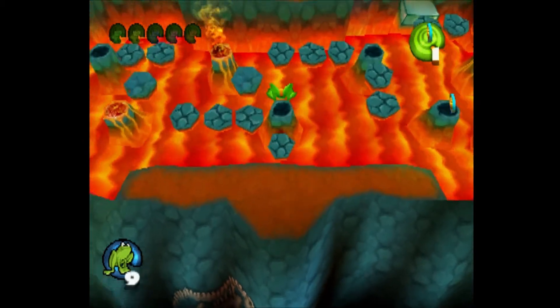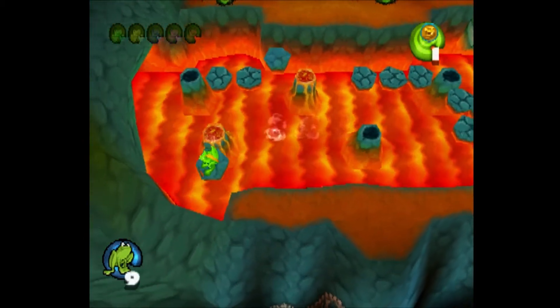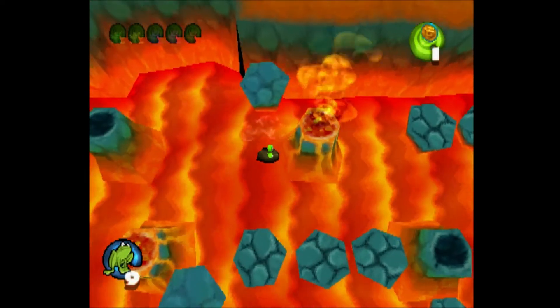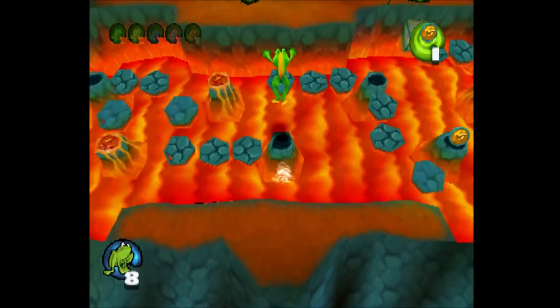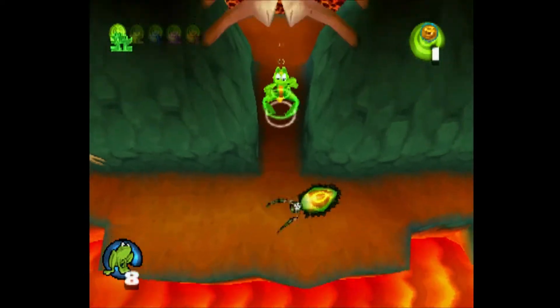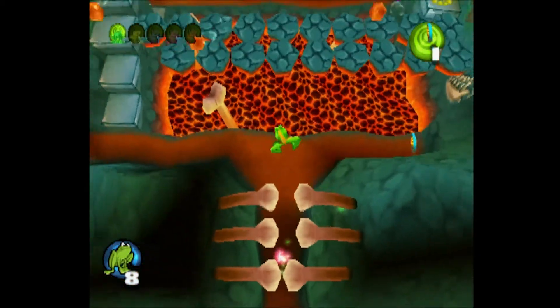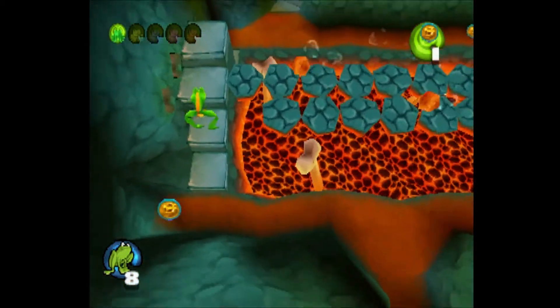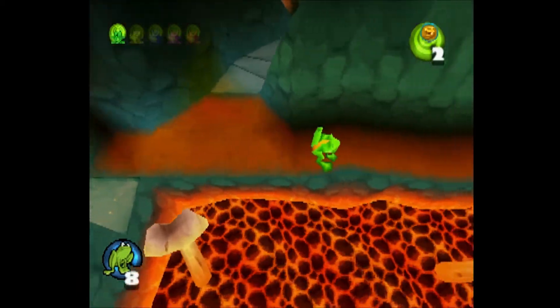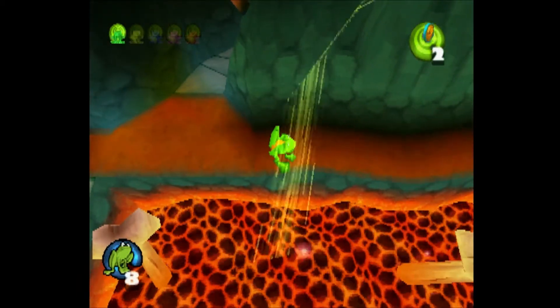Just real quick: I notice that sometimes Frogger and his little wife actually have this croak ability you can use to hone in on nearby frogs. It helps. You can do that in He's Back too — oh, that's right, because you were saving the babies in He's Back too. Yeah, that was the whole point. Croak — oh, see? There you go. All the way up there.